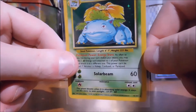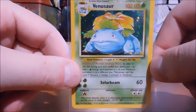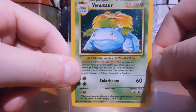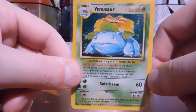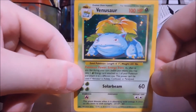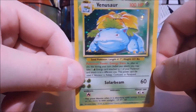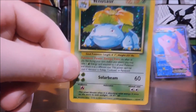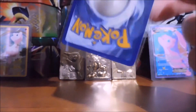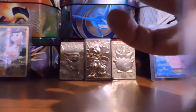Venusaur, holographic! It's not the Charizard, but I am perfectly fine with this, guys. I am going to put this in a top loader whenever I can find one laying around here. I've got some perfect fits coming, so until then I'm going to keep it in this and keep it away from everything else. Pop it in one of those perfect fit sleeves and then pop that in a Dragon Shield. We got a hit, and it looks like it is cut beautifully all the way around.